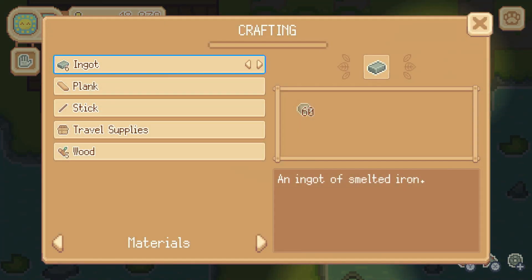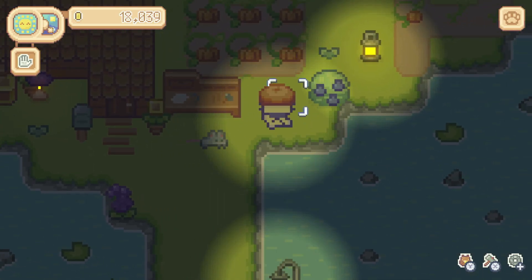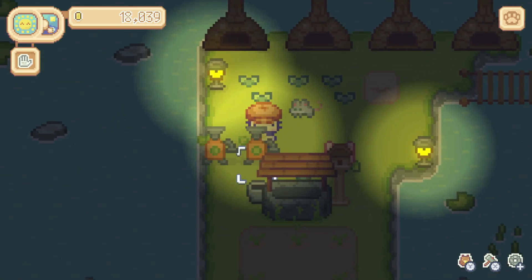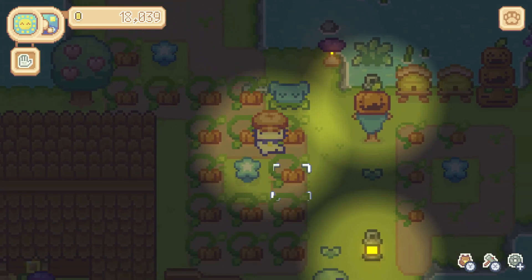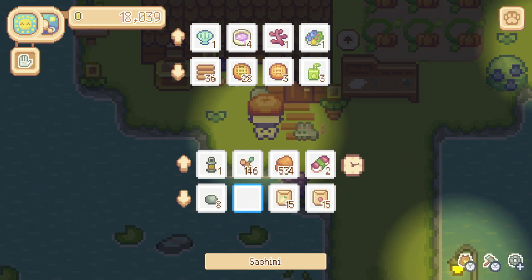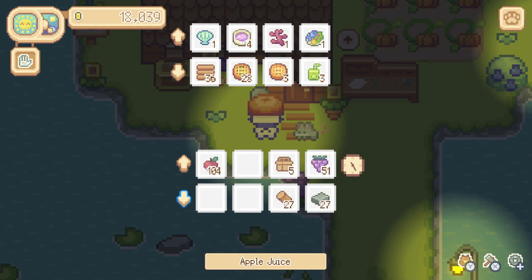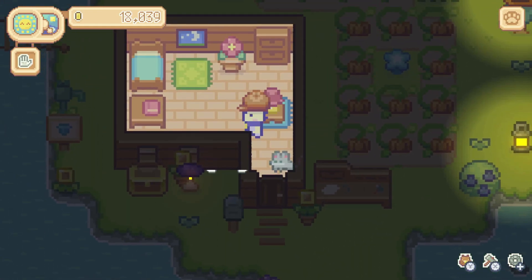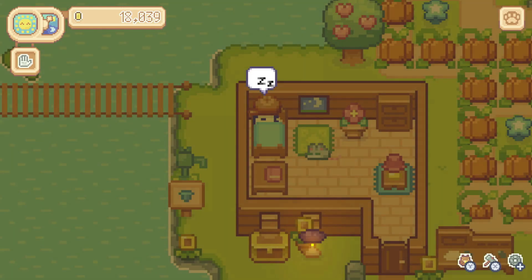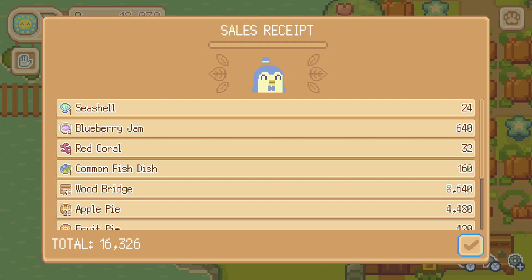We should have a pretty good amount of money coming in tomorrow between the bridge pieces and all the pies. Let's grab these last ones that we made and pick up the apple juice too. We need to work on getting Nico into bed. We'll also work on crafting some more gears tomorrow — we've been saving up our stone so we can make ingots, then gears to fill up our little crates in the basement. We made 16,000 coins today — that is great, though not quite enough to order that new house yet.